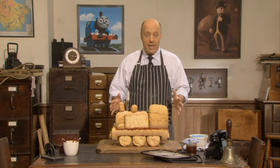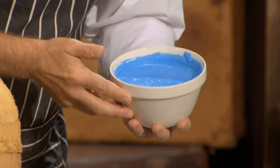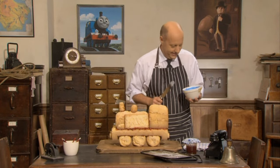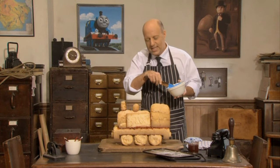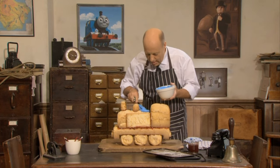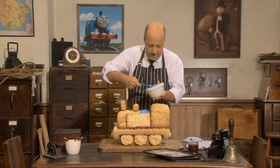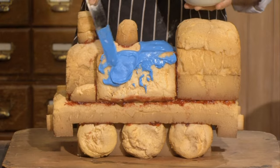This engine doesn't have any paint yet, but it will do. This is special paint for cake. It's called icing and you can eat it. Yum. This icing is bright blue. I'll start to paint the engine with it. See if you can tell who this engine is. First of all, I'll paint the boiler. And then I'll put a little bit on the tanks.